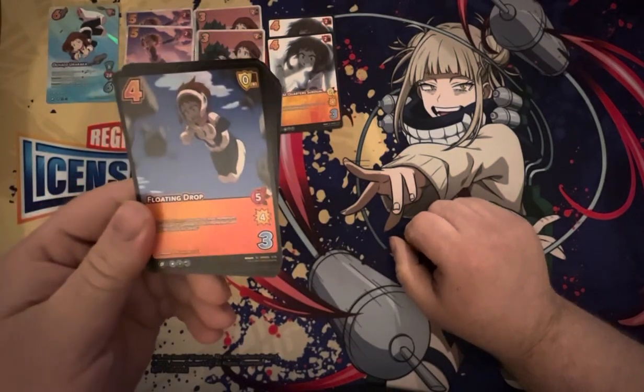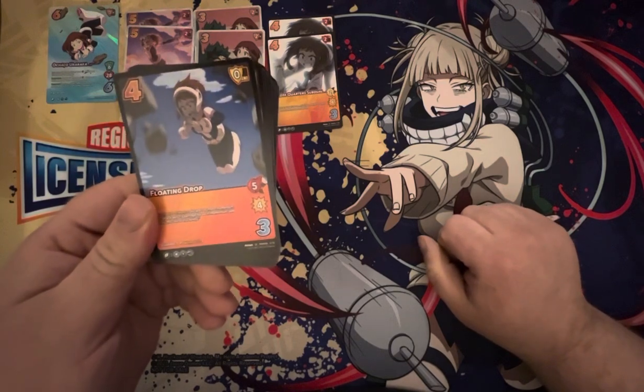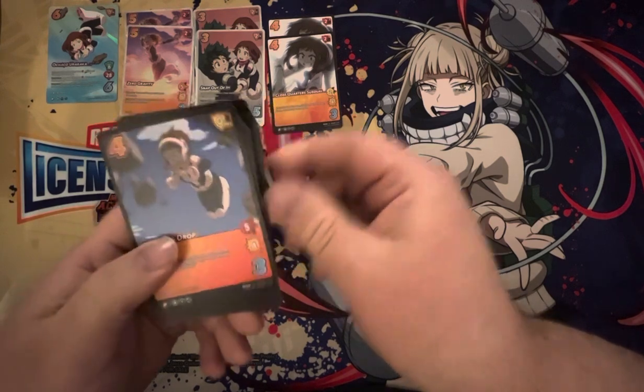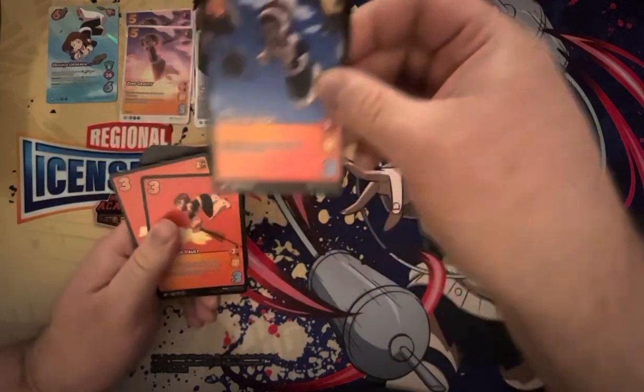Now we've got Floating Drop — 4-0 low block, insane. 5 high for 4. Charge powerful 3. It's a plus-0 low block and powerful 3 with the ability to generate momentum. Real good.